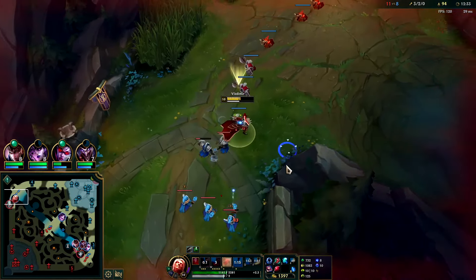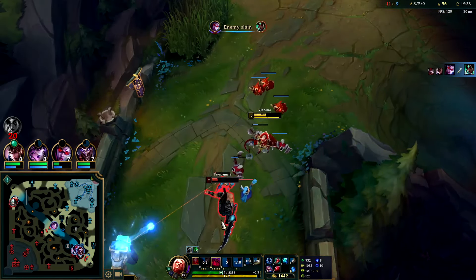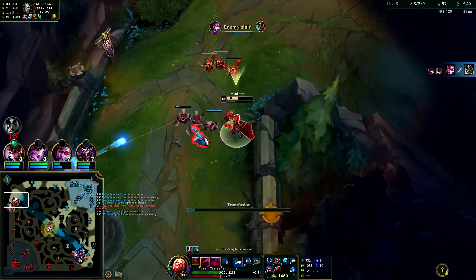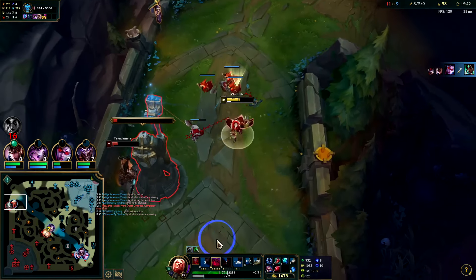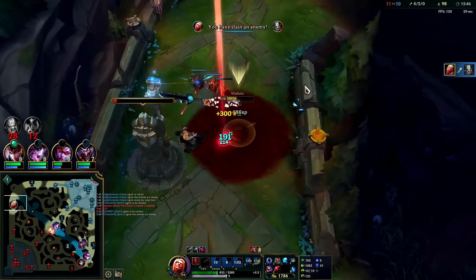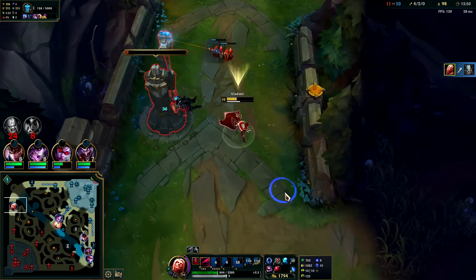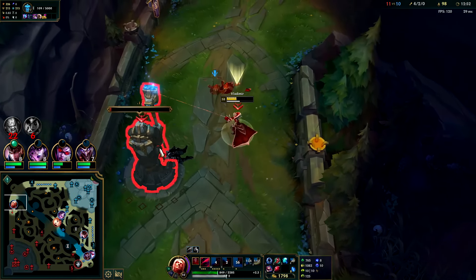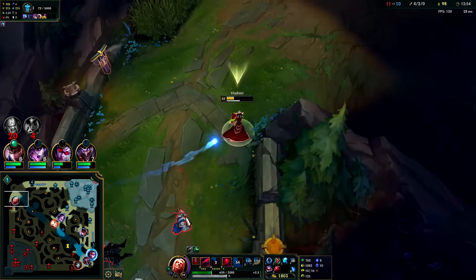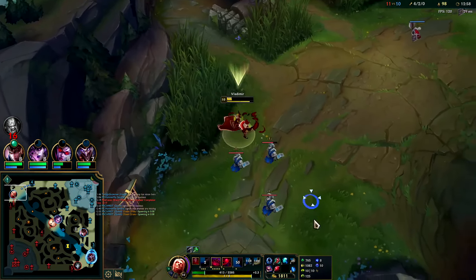Gone with that E auto Q. I know he has his R but he's so low — he's in a really tough spot now. Let's heal off of him. Get him with the EW. Couldn't quite get him but he used his R — he's super low. He can't effectively take a gank now.